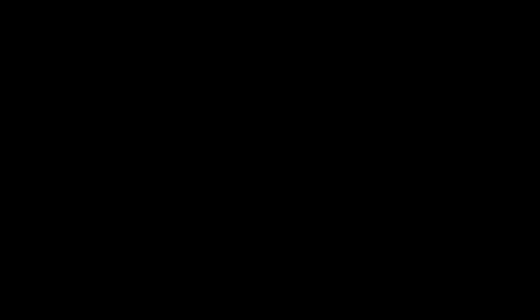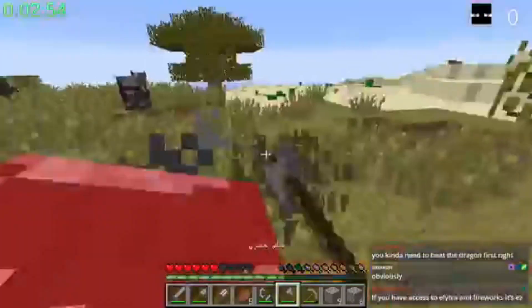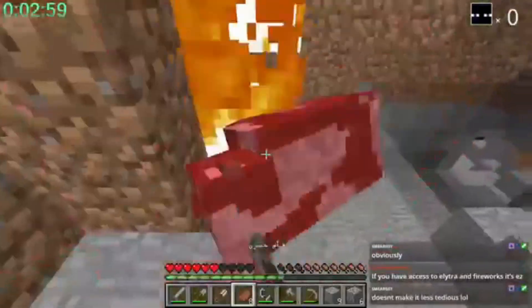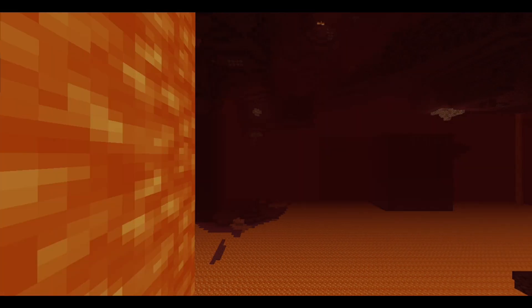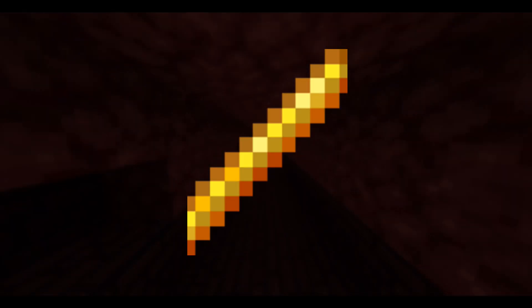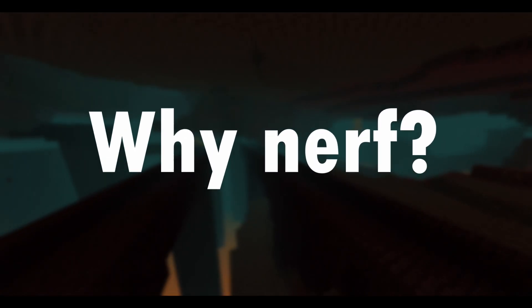Minecraft is an ever-changing game, and with that comes ever-changing ways to speedrun. With each update, speedrunning strategies change. But with the 1.16 nether update, speedrunning just kind of sucks. The nether fortress is an essential structure required to beat the game. You can't go to the end without blaze rods, and you can only get blaze rods in a nether fortress. In 1.16, nether fortress spawning was significantly nerfed, and although they did slightly increase the spawn rate for the full release, they are still quite rare.